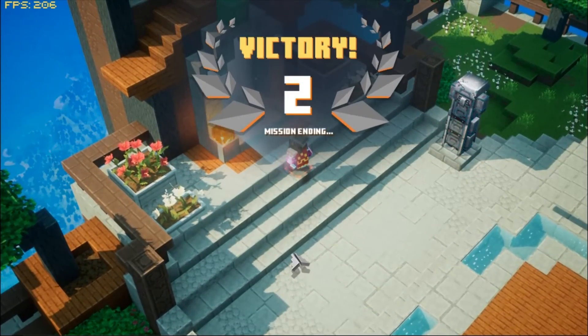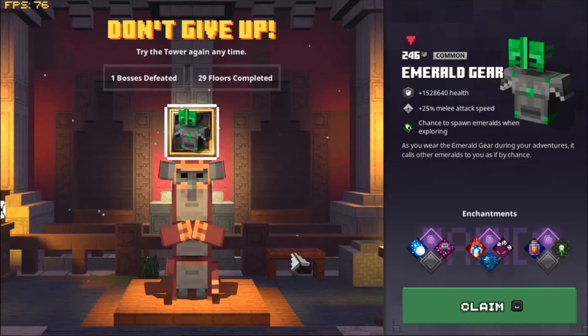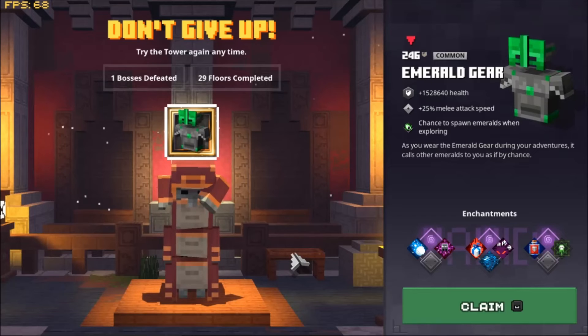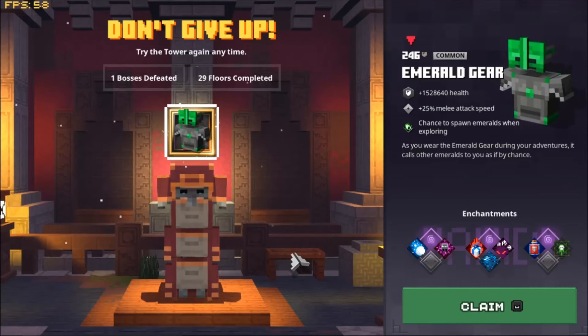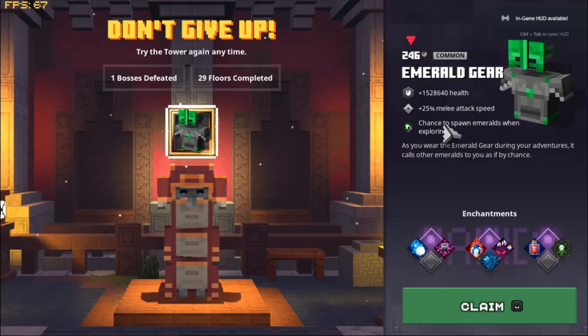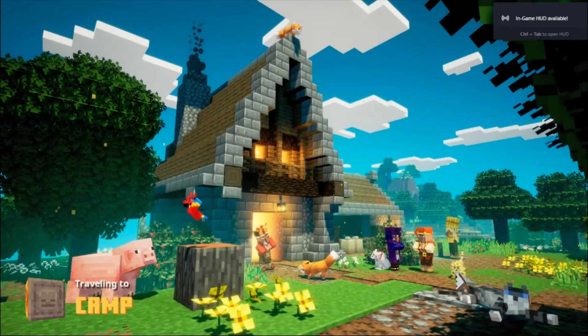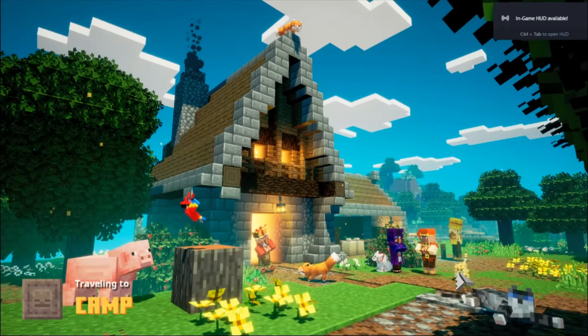That is the quickest tower I've ever done — super simple. I just noticed what I mean about the drops — I don't quite understand it. I've only got one drop, maybe because I've only defeated one boss. If you defeat three bosses you get more drops. I got armor but I set it to melee, melee, melee — I still have it open so I can check. I don't really understand what the rewards setting does at this point, but I got some emerald gear which is quite cool.